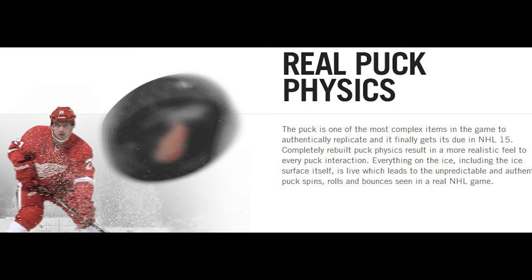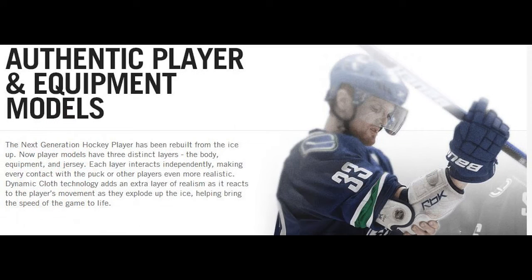Now the third feature: authentic player and equipment models. The next-gen hockey player is being rebuilt from the ice up. Player models have three distinct layers — the body, the equipment, and the jersey — and each layer interacts independently, making every contact with the puck or other players even more realistic. Dynamic cloth technology adds an extra layer of realism as it reacts to the player's movement as they explode up the ice, helping bring the speed of the game to life.